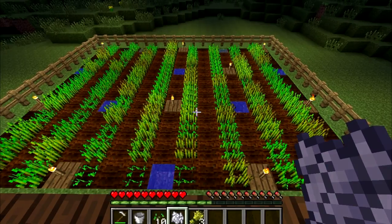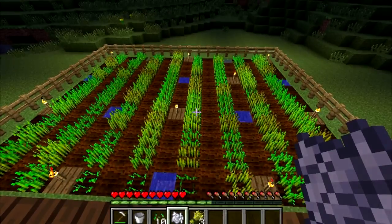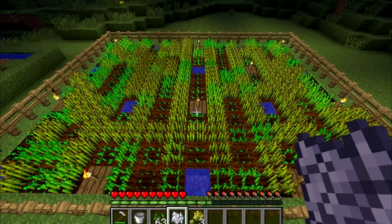But there's something else to note. The reason that there are lines of unplanted farmland is because wheat grows faster when it's next to unplanted farmland. If you want to fill these gaps in with more wheat, you'll get a slower growth rate, but more wheat.